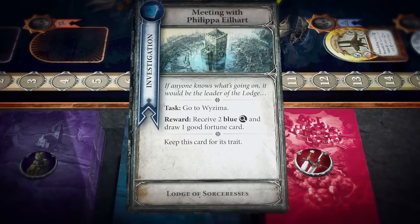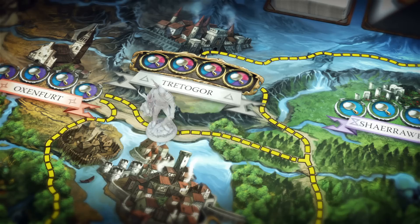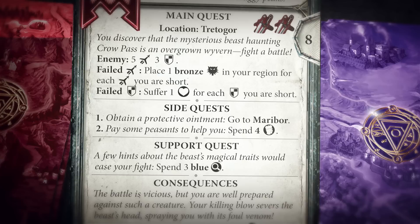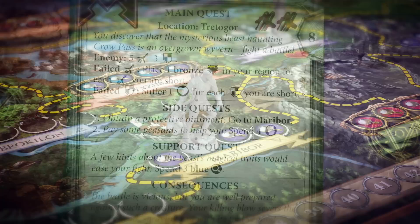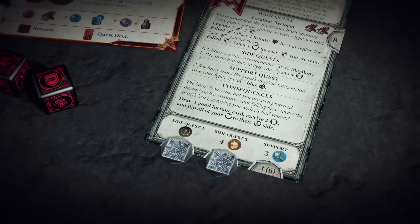Leads can be exchanged for proof tokens according to the exchange rate listed on each hero sheet. For example, to complete the main quest on the Crow Pass red quest card, a player must acquire two red proof tokens, travel to Tretagor, and slay an overgrown wyvern. A player can complete the quest only if he is currently in the main quest location. Side quests earn you additional VP at the cost of extra resources or visiting an additional location. For example, the side quests for the Crow Pass quest require that the hero travel to Maribor to obtain a protective ointment, and spend four gold tokens to pay some peasants for their help. Then the player places common markers on the bottom of the quest card to indicate that the quests have been completed.